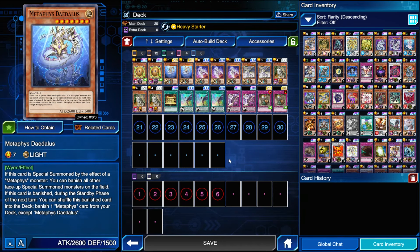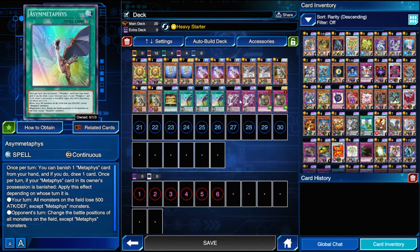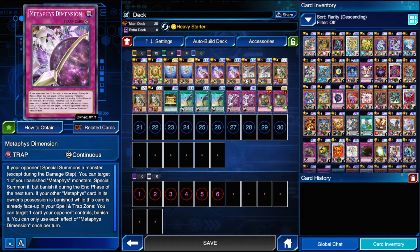So let me explain the monster effects. Daedalus: whenever he's banished, during the following standby phase — so if you banish him on your turn, during your opponent's standby phase — you can return him to the deck to banish another Metaphys from your deck. Typically you'll be returning Daedalus and banishing Nephthys, so that on your turn when it's passed back to you, Nephthys was banished during your opponent's turn. Then the following standby phase would be your turn, and you can return Nephthys to the deck to search any Metaphys card — Ace of Metaphys, Metaphys Dimension, or one of your monsters. So 12 out of your 20 cards are searchable through Nephthys.